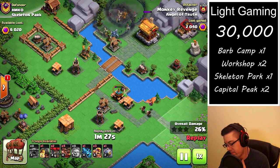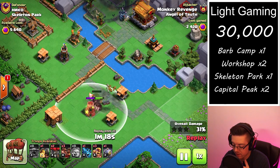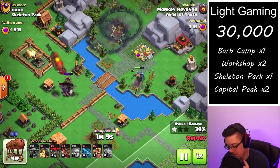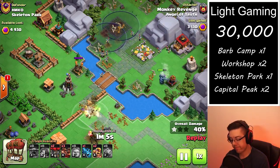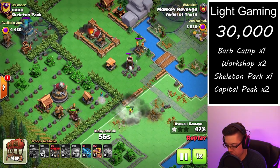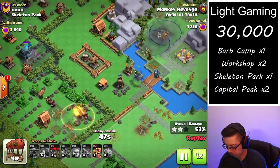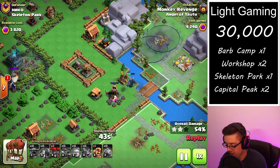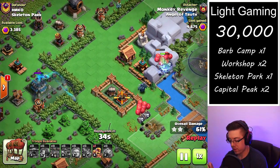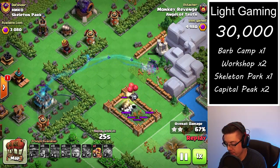We got a little tripped up on the bottom portion of the base — I thought the Hogs were going to go for the Bomb Tower, and then I could drop some of the Skeleton Barrels, but it didn't quite work out that way. All the Hogs ended up going for the Bomb Tower and died out, so we had to invest more in the bottom section. We dropped the remainder of the Hogs towards the Rocket Artillery, took one big hit, but we were able to take it out. Now the Minion Hunt locks onto the P.E.K.K.A., which very quickly dies out.